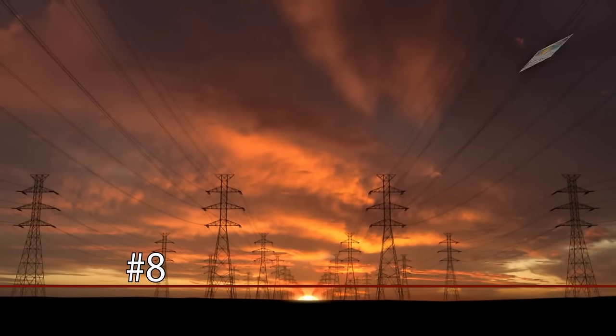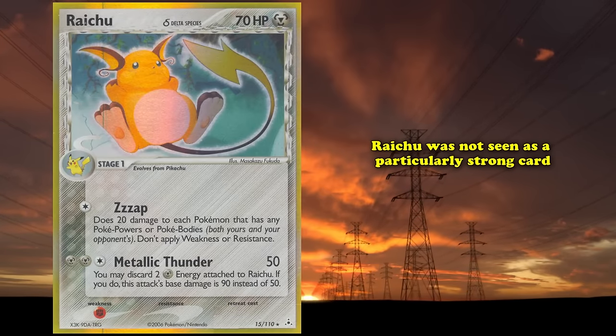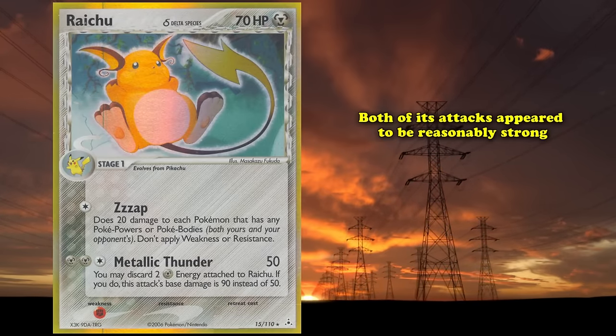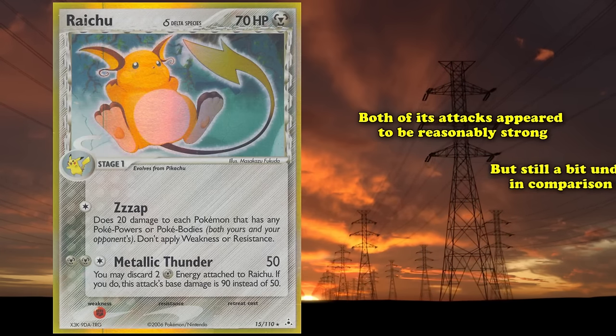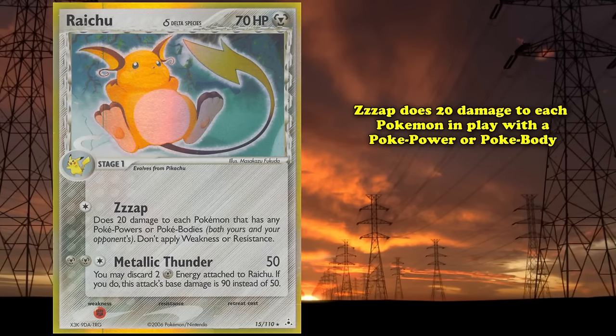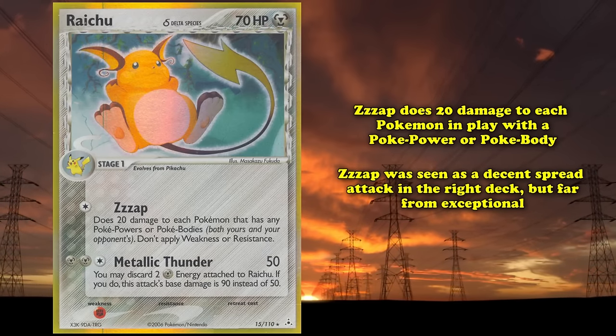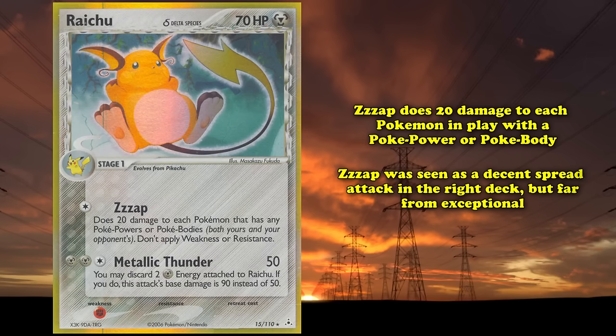At number 8 on this list we have Raichu from EX Holon Phantoms. At the time of its release, Raichu was not seen as a particularly strong card. Both of its attacks appeared reasonably strong but a little underpowered compared to the titans of the format. Zap — which does 20 damage to each Pokémon in play with a Poké Power or Poké Body — was seen as a decent spread attack in the right deck, but far from exceptional. Metallic Thunder does 50 damage, but allows you to discard two Metal Energies to do 90 instead.